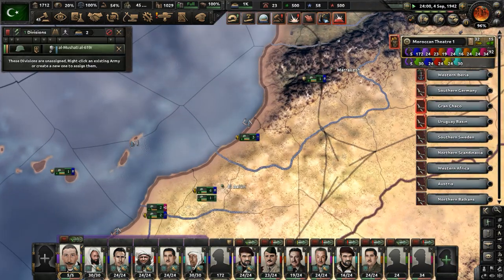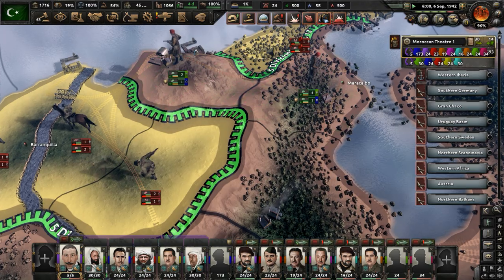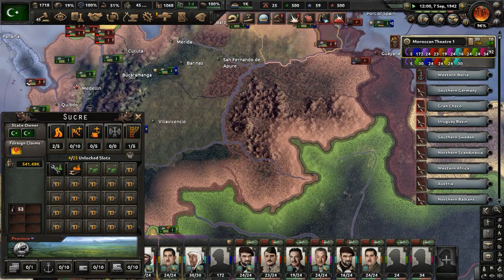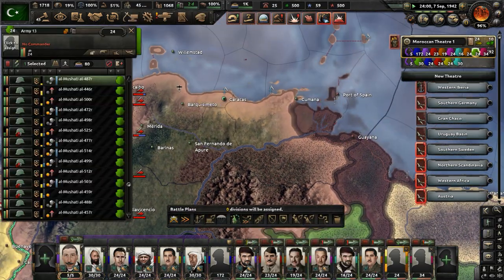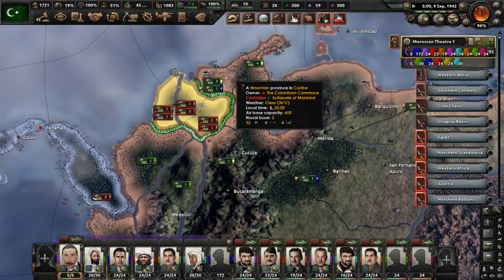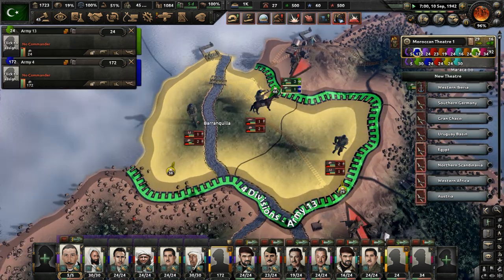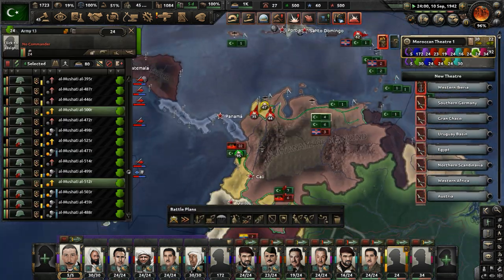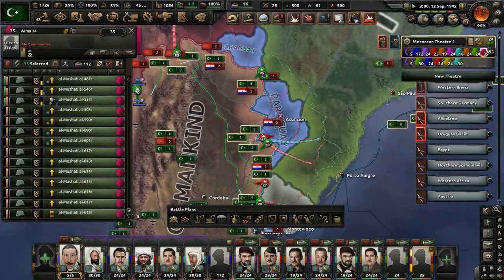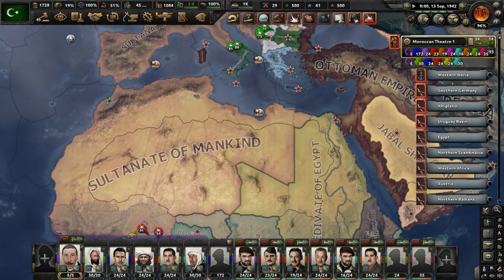More divisions have been trained — those are garrison troops. We have 170-some divisions in the garrison army at this point. Let's defeat Colombia — just take out these surrounded divisions. There are some Canadian troops trying to advance into Venezuela; we moved one division to deter them. Let's try to destroy these troops in this port area and take this port for the Sultanate. More divisions have been created — send them to South America. We're really trying to reinforce our presence there so we can push into more areas on the continent and take it over.